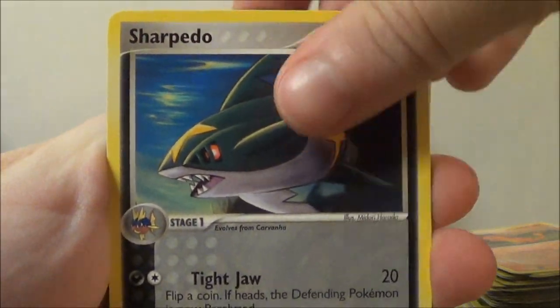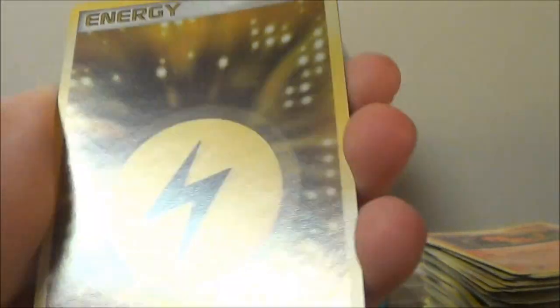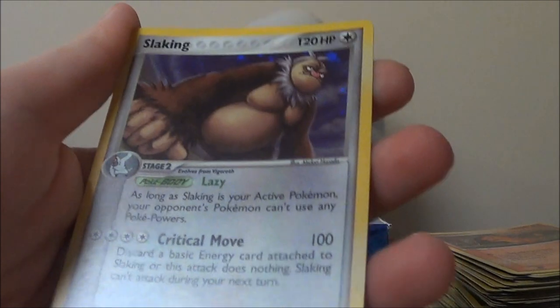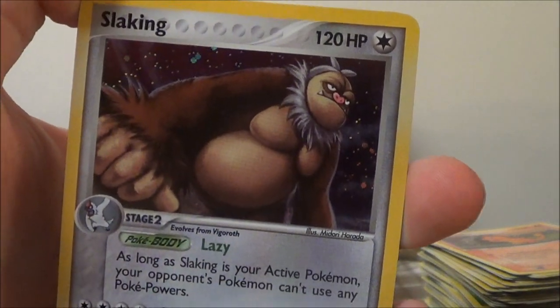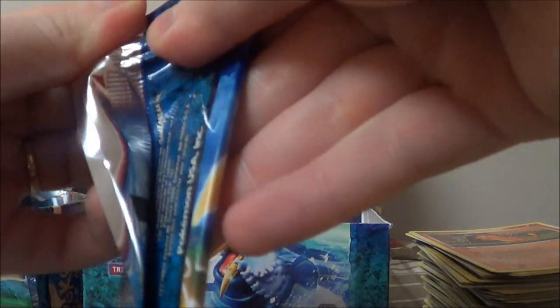So we have Sharpedo, Vibrava, Beldum, Cacnea, Machop, Duskull, Omanyte. Ooh, a Reverse Energy — pretty, there's that rainbow effect. And our Rare is a Holo Slaking. The ugliest Pokemon ever invented. Garbodor? Oh actually, this is pretty ugly. Yeah, you cannot glorify Garbodor. No, but this is ugly — Garbodor is just gross.